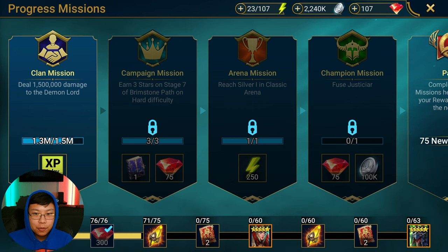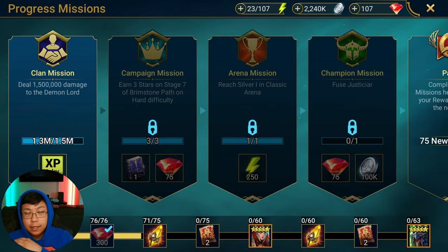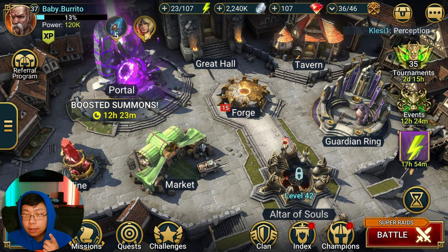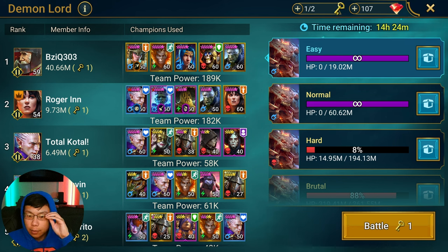Have any of you guys experienced this bug or this issue? I don't know if anybody has ever gone through this before, but there's a mission here. I'm on my way on the Free2Play Journey account to getting into part three, and I'm stuck on this mission. I'm supposed to do 1.5 million damage to the Clandalus — the Demon Lord — in a single day, which I have done. I can do the damage in a single day, but it's not registering, and that's the issue I'm running into.